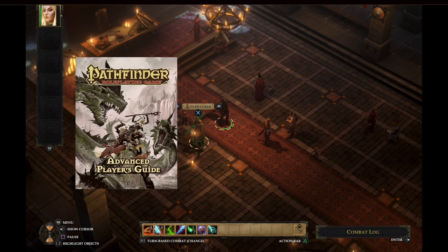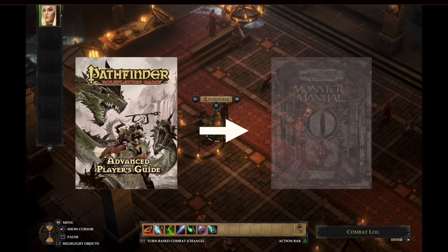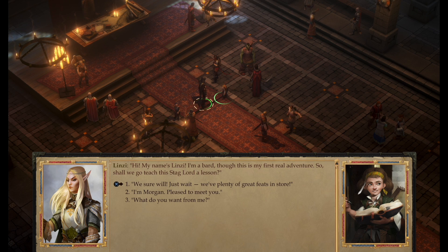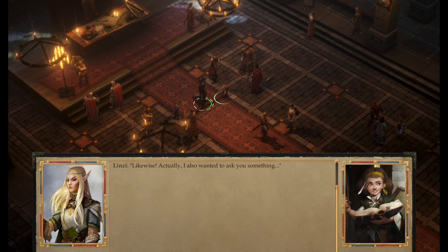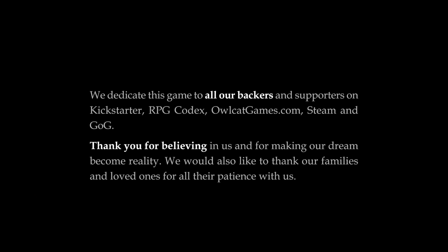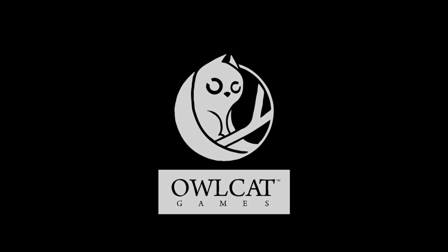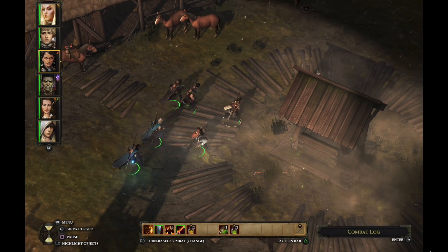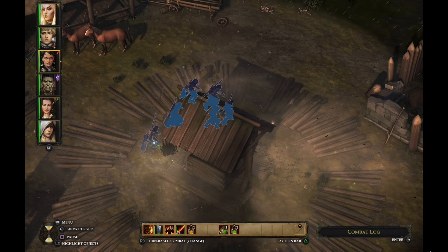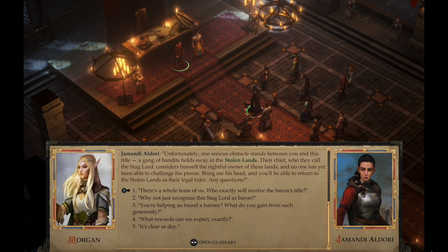Kingmaker is based on Pathfinder, a tabletop pen and paper RPG that draws from the classic versions of Dungeons and Dragons. But since this is a video for rookies, we're not gonna go into any of that. You just need to know that a good chunk of the lore you will encounter comes from the pen and paper version, and the game will give you a glossary every time a concept comes up. Born from a crowdfunding project, Kingmaker was brought to life by Owlcat Games.